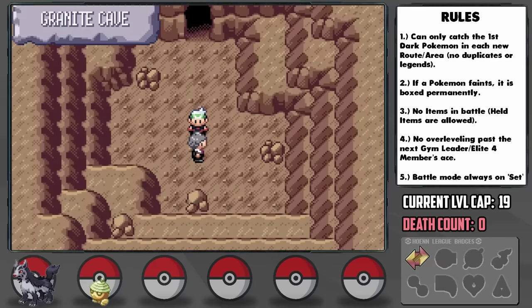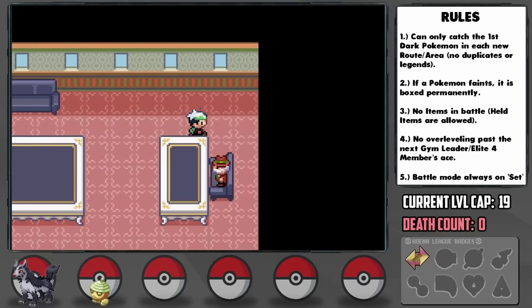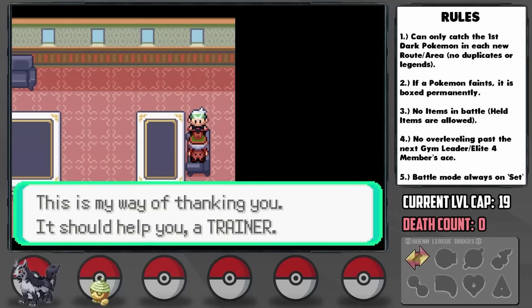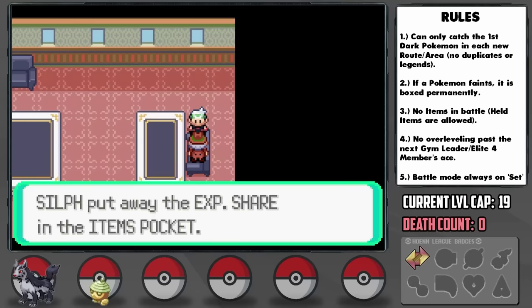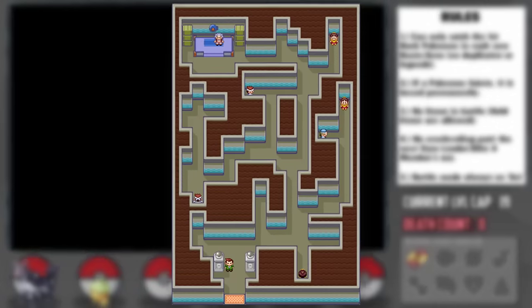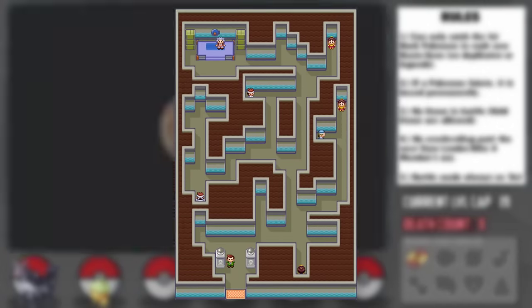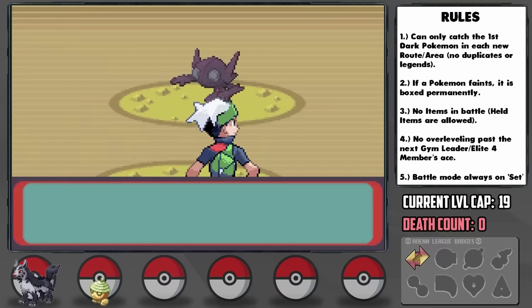I head to the Granite Cave to pick up Steven's package, then go all the way back to Rustboro to deliver it to his father, who gives us the Experience Share in return. We can now put it on Seedot to level him up and eventually make him usable through evolving. After stocking up on a ton of Pokeballs, it's time to head for our next encounter back in Granite Cave. The next gym looks impossible on the face of it — it's a Fighting gym and we're going to have maximum two Dark-types. But our savior has arrived: Sableye.